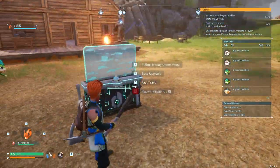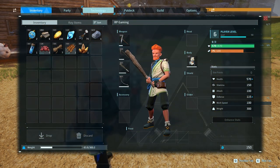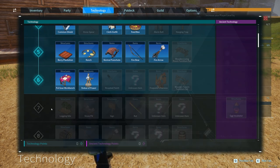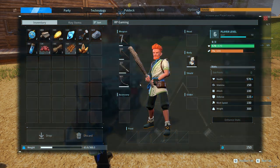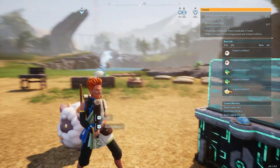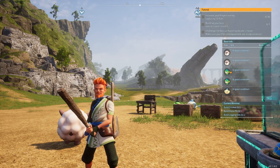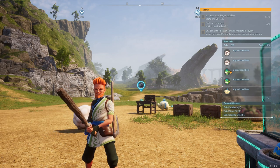The only thing left for me to do is some grinding. I don't think we have the technology yet to do a logging site or the stone pit. I need to get to level seven — right now I'm at level six. So I need to go out, catch a bunch of pals, and get to that level so we can continue on.